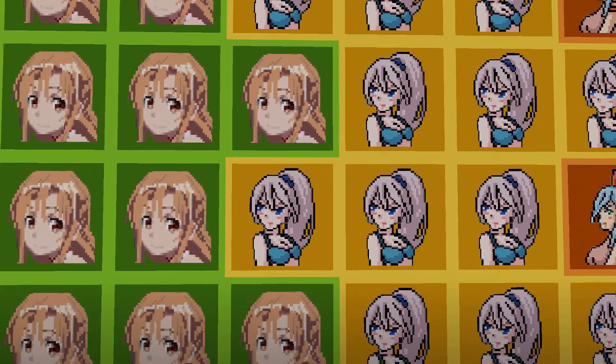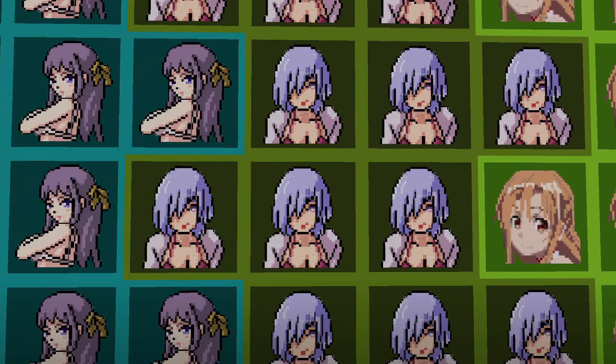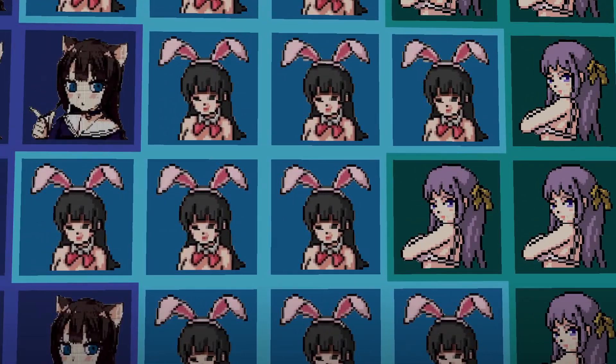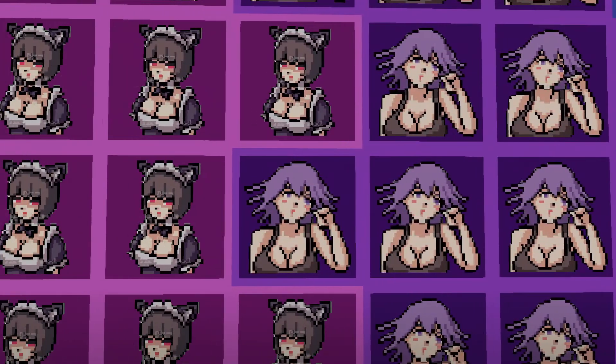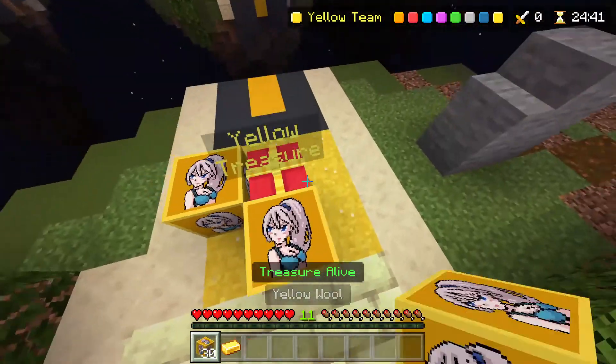Of course, this is the texture right here. You can take a look at it right now. There are a lot of hilarious things that you can use it for, and you can download it as well for yourself. The link to that is down in the description, as well as a bunch of other links. The many uses for this pack are literally hilarious.